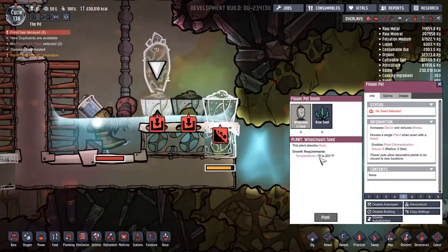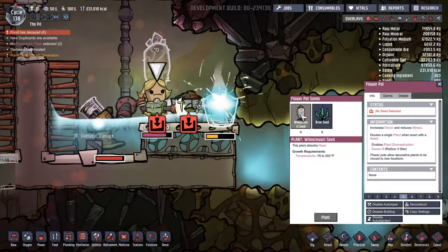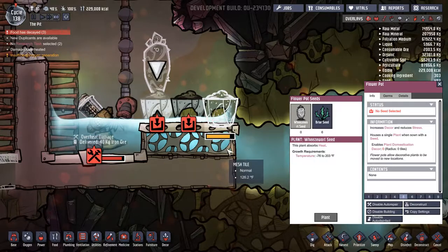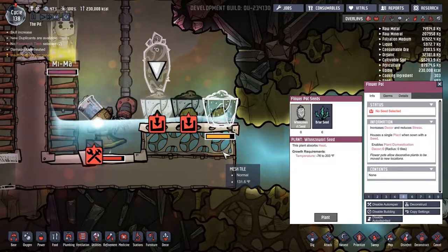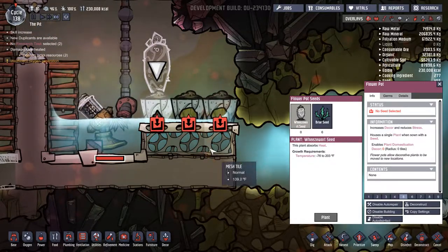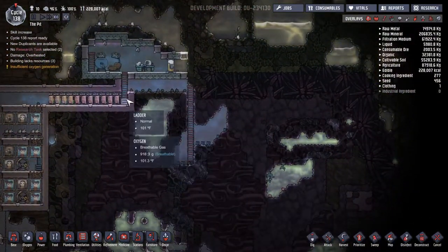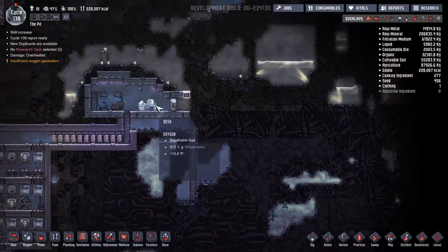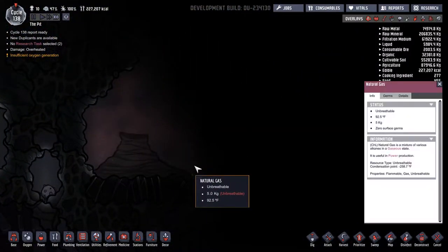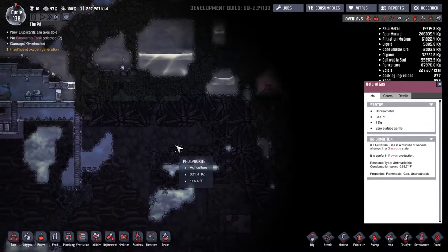Temperature range 76 to 203 — so as long as it's between those temperatures it should be fine. I wonder if I put one right here will it work? I had to physically come over here and dig out a bunch of iron just to make sure we had enough to keep things fixed. Holy crap — we have another one! We have another natural gas geyser — in fact this is a guaranteed natural gas geyser!